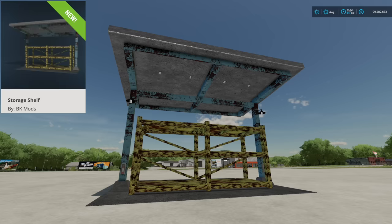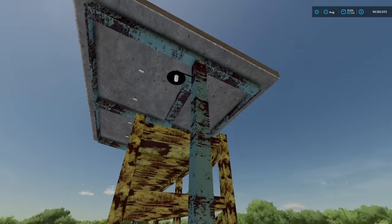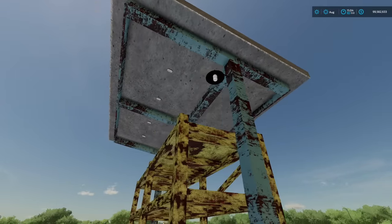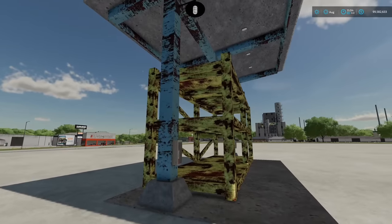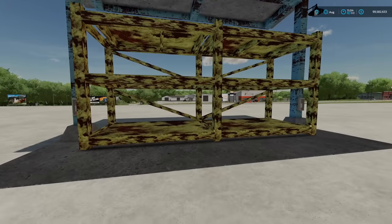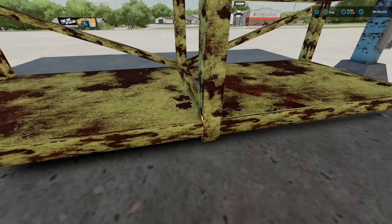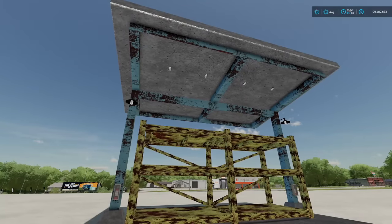Next to last new one for all platforms today, we have the storage shelf from BK Mods. This is a shelf with automated lights. Bags can be placed on the top shelf — do whatever you need to do. Really at the end of the day, it's just a place to put stuff on shelves. Not quite the color choice I would have gone for, but if this is your thing, rock and roll.